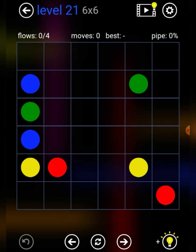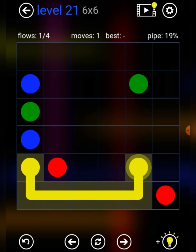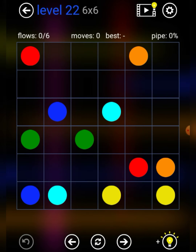Six times six, kids pack. Level 21 — this should be kind of easy. We should have yellow for that line here, red around it, and blue around green, and green like that. There we go.